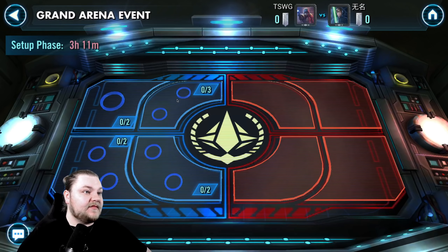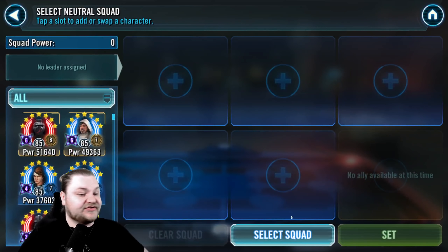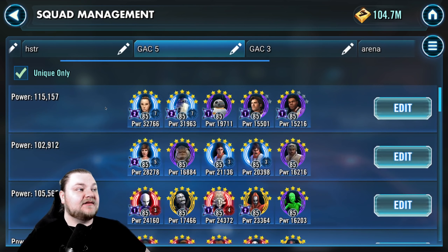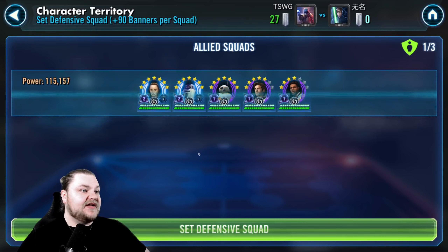Let's start on the north side. I've gone ahead and made a tab called GAC5 and listed out all the defenses we're going to use in order. On the top, we're going to be putting three teams: a Rey Resistance team, followed by Mon Mothma and some Rebel fighters, and then Asajj lead Nightsisters. Let's go ahead and set them here.